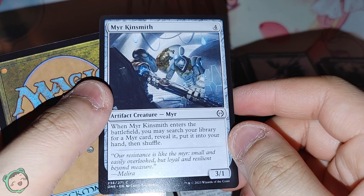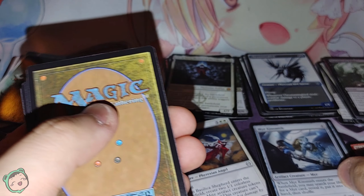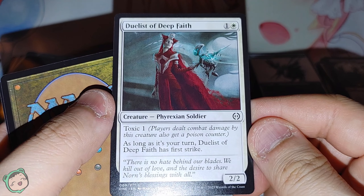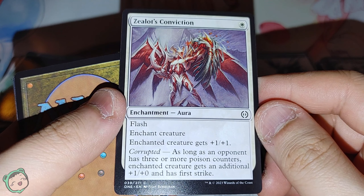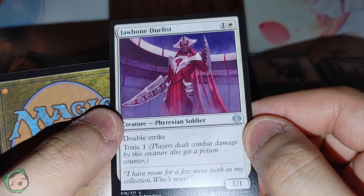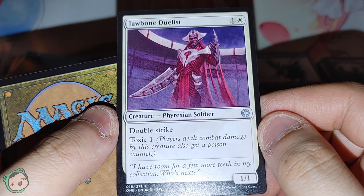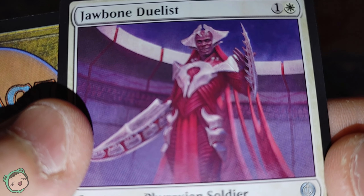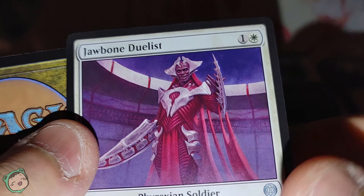Mirror Kinsmith — four, three one. When it enters the battlefield, you may search your library for a mirror card, reveal it, put it into your hand, and shuffle. Duelist of Deep Faith — one white, toxic one, as long as it returns, this has first strike. Zealot's Conviction — white, flash, enchant creature, it gets plus one, plus one. Corrupted: it gets an additional plus one, plus zero and has first strike. We got a Jawbone Duelist — one white, double strike, toxic one. The red in the art makes it look like those are the person's muscles.